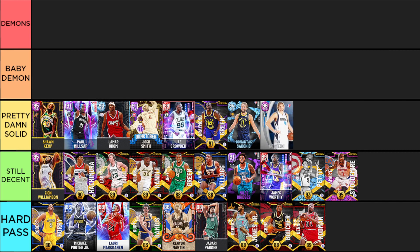Dirk Nowitzki, the German Jesus, is essentially meant to be a really overpowered stretch four and post guy. As a post guy he's crazy - a demon in the post. But when it comes to shooting, although he has some of the best Hall of Fame badges in the game, his jumper is just too slow to capitalize on anything. It's extremely easy to bait a jumper out of Dirk and get an easy contest. You really have to be wide open to take shots with him - he needs at least a quick timing.